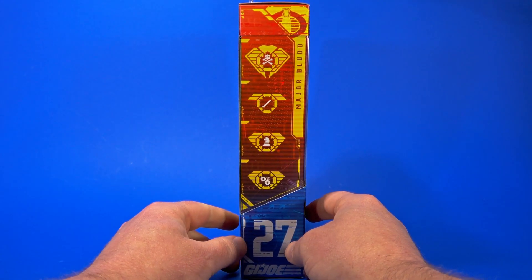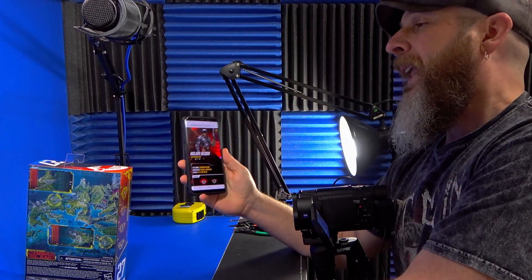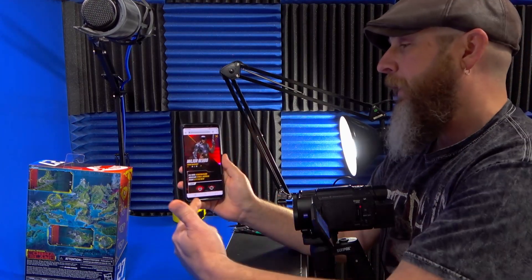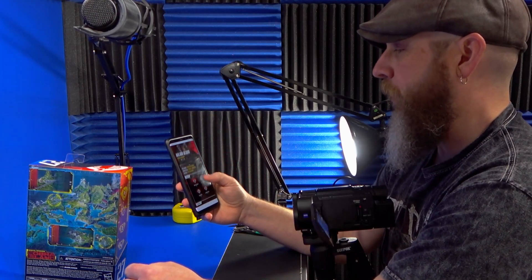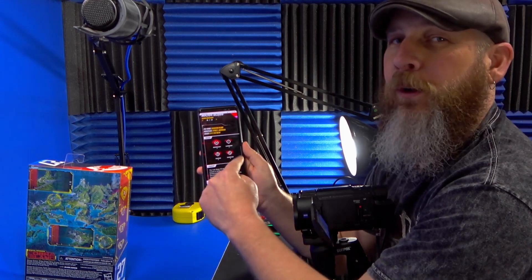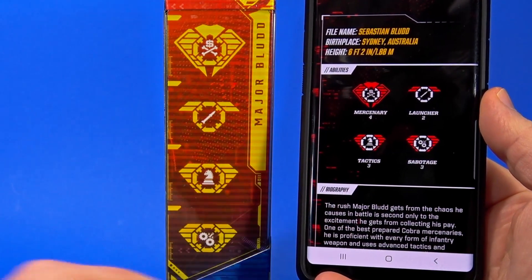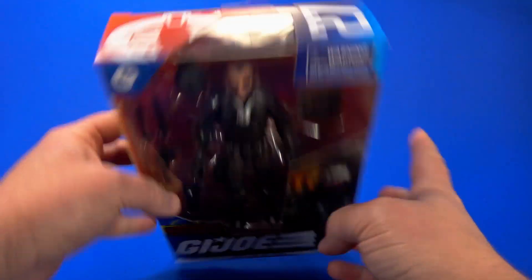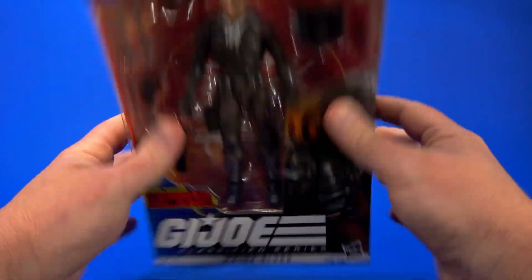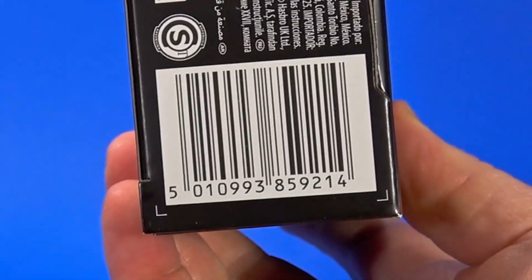On the other side, here's that new file card system that Hasbro has come up with that you have to kind of decipher yourself. But like Flint and Lady J that we looked at earlier in the week, Major Blood does have an entry on the G.I. Joe website that gives you all the stats right there. He has Mercenary level 4, Launcher level 2, Tactics 3, and Sabotage 3. Vicious Mercenary. On the top, Cobra logo. He is number 27 in the series.